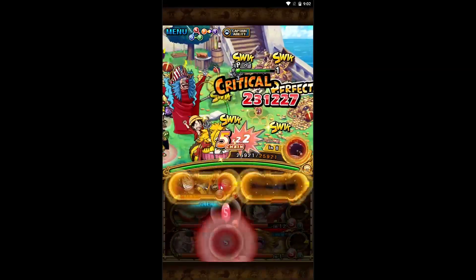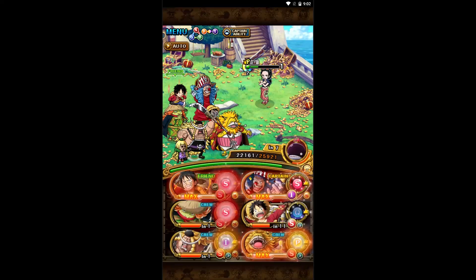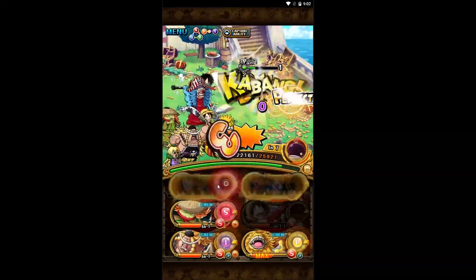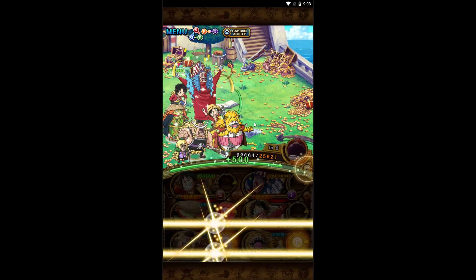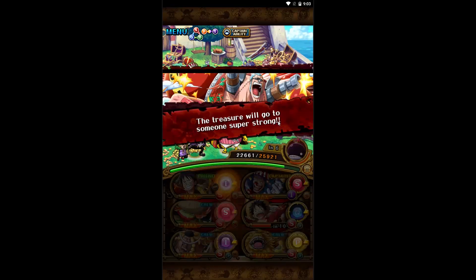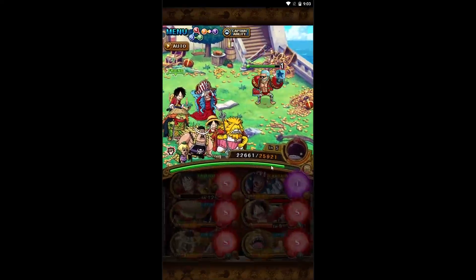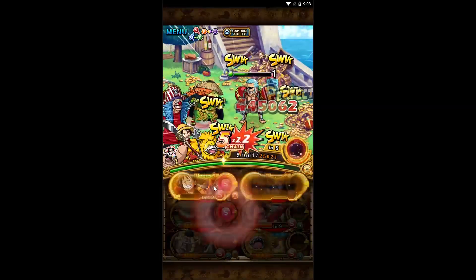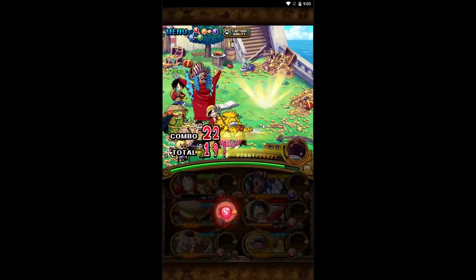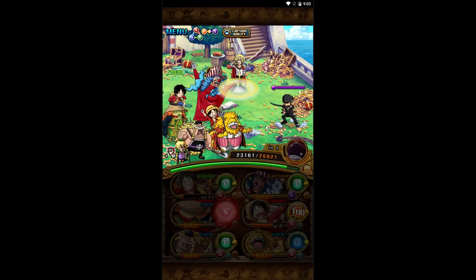Which is just Kawamatsu, I guess. Neko Mamuchi also provides a chain boost which is pretty crucial for damage, although you do have support Kid who helps. I tried this team without support Kid — you do want a full board of matching orbs if you are not going to be using support Kid, and you probably need to hit all your perfects. Now if you had the other Luffy, you could probably just use him whenever you need the damage.